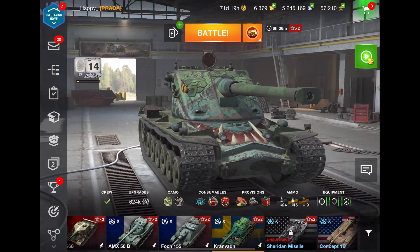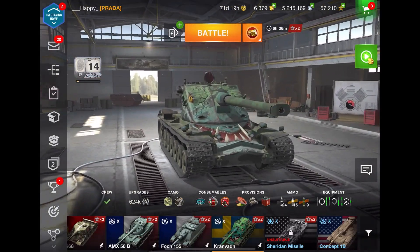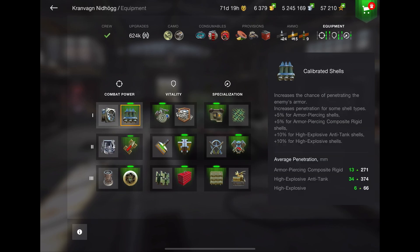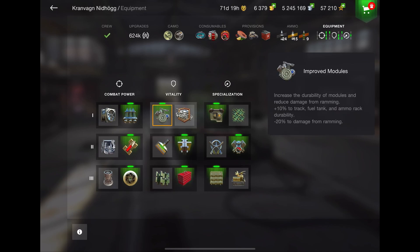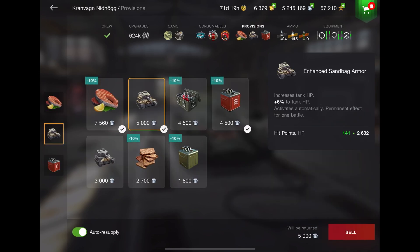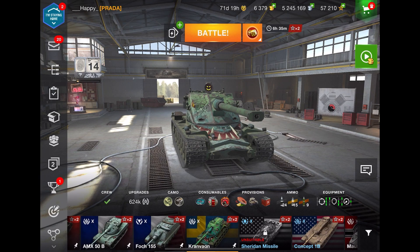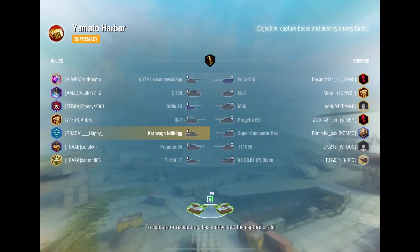Hello everyone, it's Happy, and today we're going to be talking about the Kronvagen, the tier 10 Swedish heavy tank. This is a tank that has been recently nerfed, so we're going to be talking about it in that aspect. The equipment I use is calibrated shells, supercharged, and refined gun — you can use it as you like, but this is the most comfortable way of playing it for me. Everything else is standard; you do need sandbag armor and the better consumables. We're going to jump into a live game and talk about the tank at the same time.